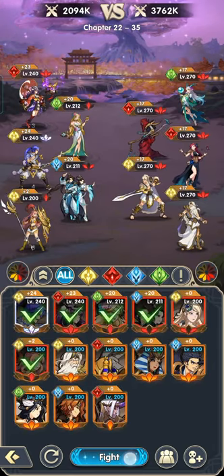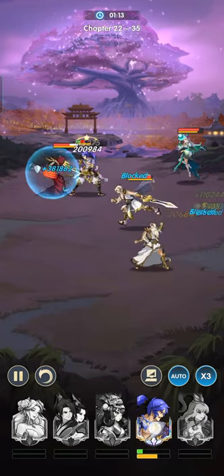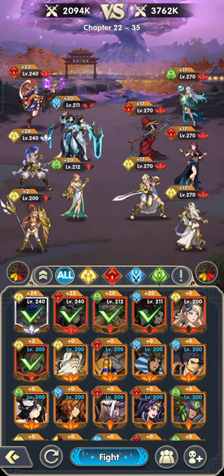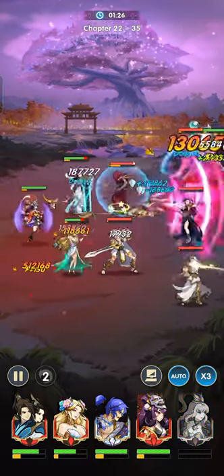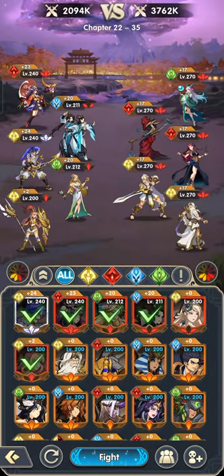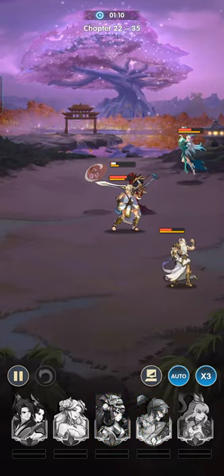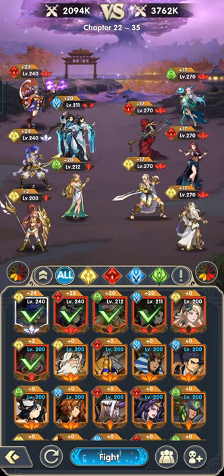It worked for a little bit. This Scythe hook is doing a great job killing us. How about this formation? It got worse. Are we going to get stuck here?